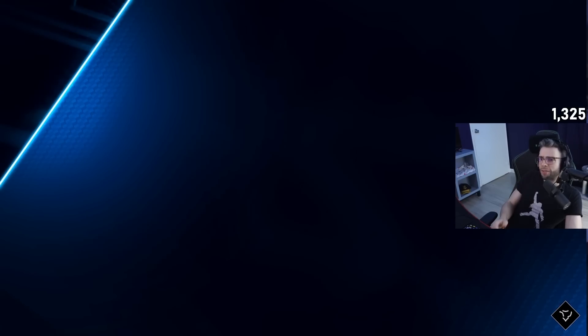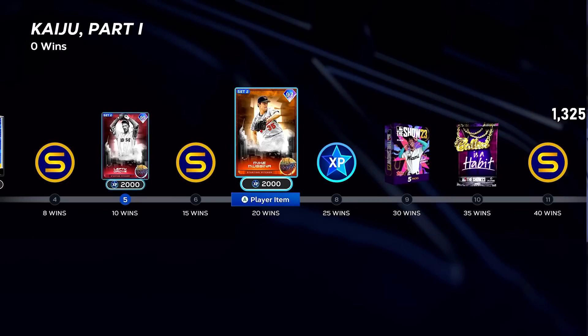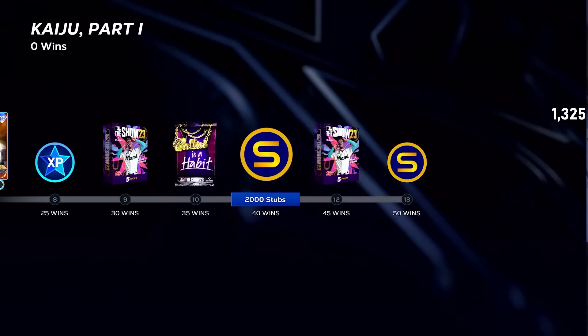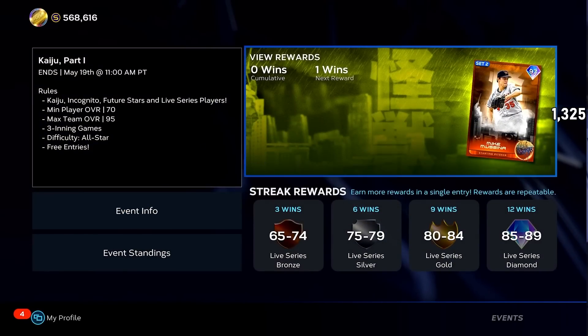The event rewinds continue to be no-sell. Lefty Grove 95 overall — not particularly sexy, this card's hot butt cheeks. 97 Mike Mussina has potential but something's really low — not great, maybe with the Orioles pitcher boost. The events continue to have very weak rewards. I don't know — they're clearly getting away from events, and that's bananas.